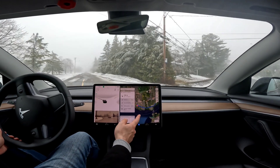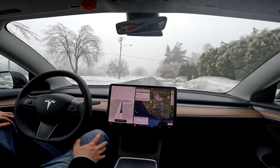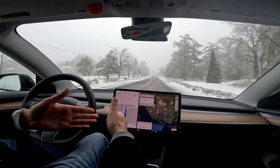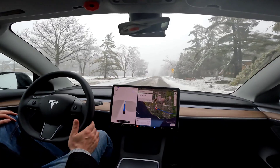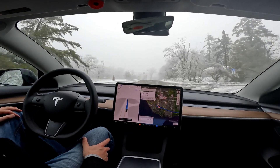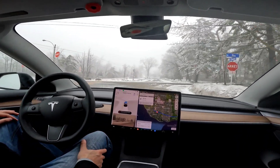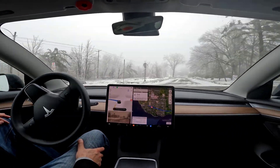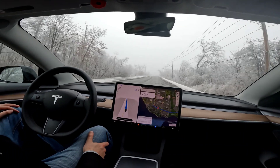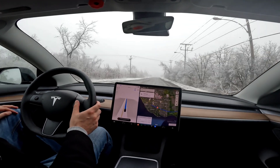We'll take a detour with a route recalculation. The FSD is very aggressive — it just wants to push through the barriers like 'get out of my way.' We got a 'poor weather detected, full self-driving may be degraded' alert, so I'm being a bit more attentive. It looks like the slush on the road is what's triggering that warning. You can see how foggy it is too — so we've got ice, snow, power outages, and fog all working against us.